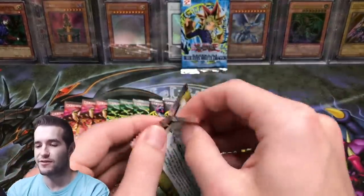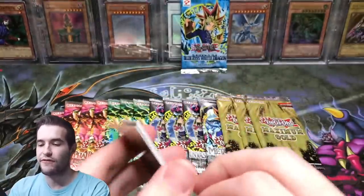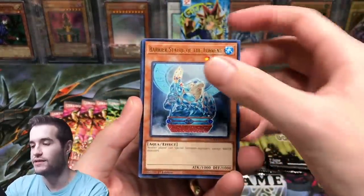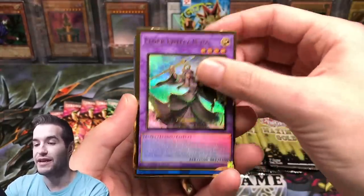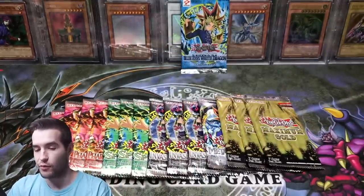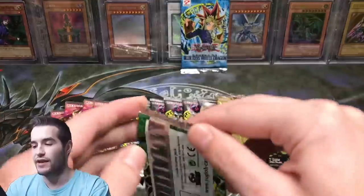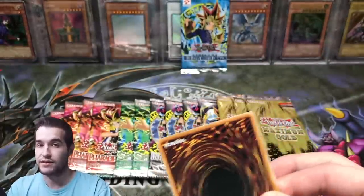Oh man, this LOB pack is going to be crazy, guys. I'm worried. It's a win if it has a foil at all. Because even though it is very heavy in terms of weight — you guys remember my LOB First Edition box, make sure you check that out — it did not weigh well. But this one weighs way more than every pack in that box. That doesn't necessarily mean there's a foil in there, but I'd say there's a decent chance.